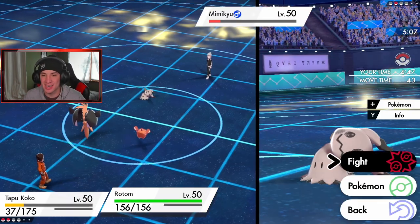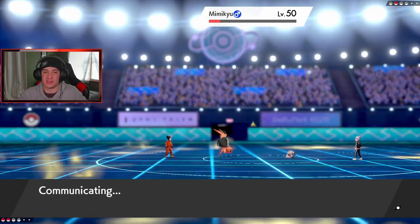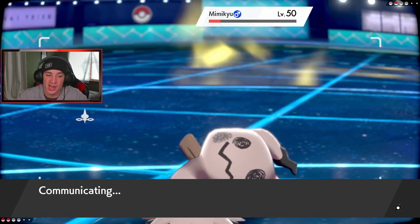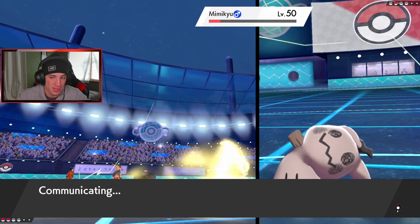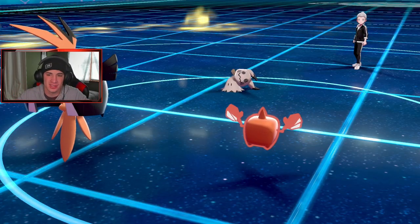Thunderbolt here to finish this one off — he'll probably cancel the battle. He doesn't have any double-hitting moves, so one of us just needs to connect. Mimikyu doesn't outspeed Tapu Koko anyway, and he needed Shadow Sneak. GG — let's get it! That's a 2-and-0!